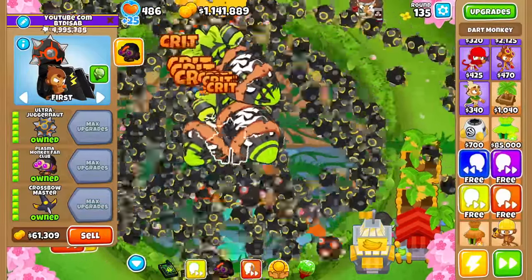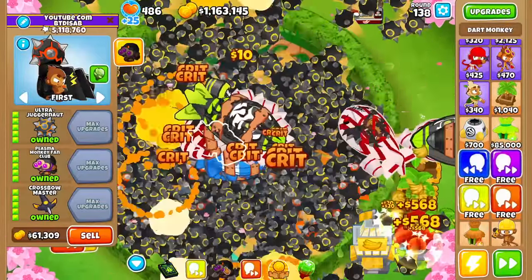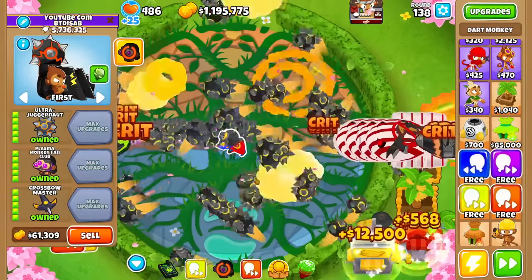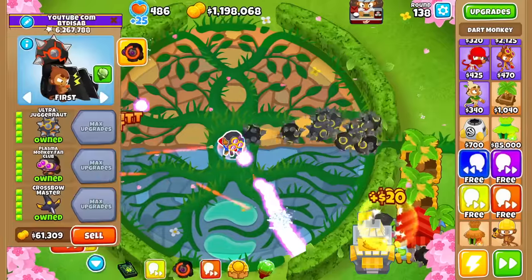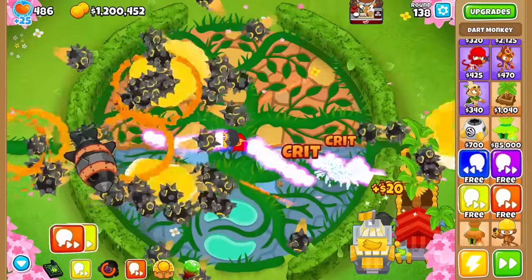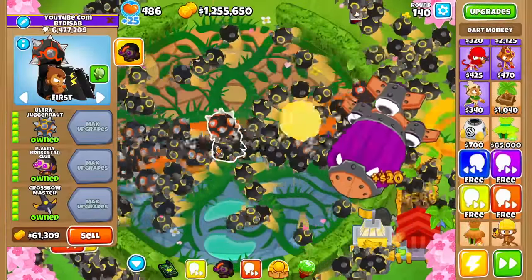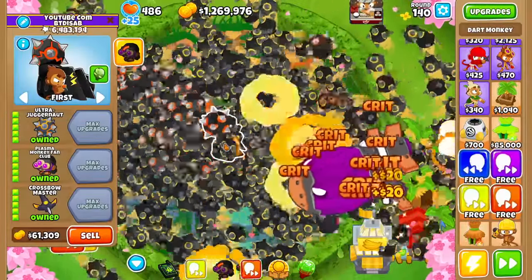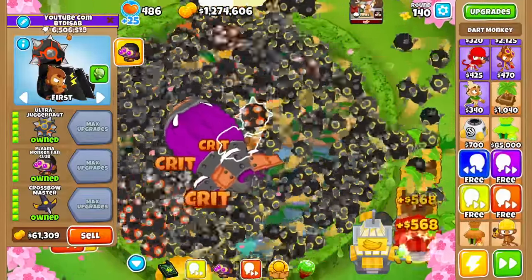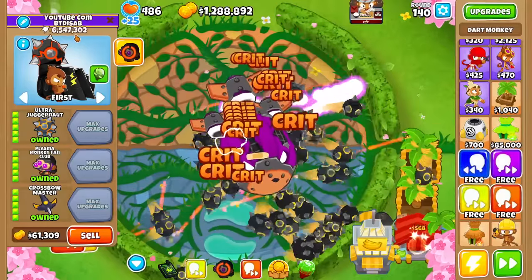I still think it did an increase of damage when the ability was active. But I don't know if it's so much stronger than just the Fan Club. We'll try round 130, for example - infinite DDTs this round. I think the good thing is that it's a bit less laggy when the Fan Club is active, because there's so much less projectiles when you have this on. So that's nice. Now a good test to determine whether or not we need to start Ultra Boosting - round 140. Our DPS per second is only 2,000 to 3,000, which is pretty weak.